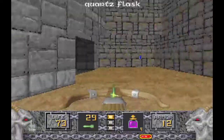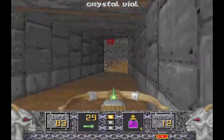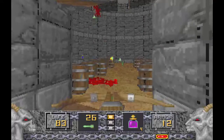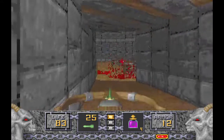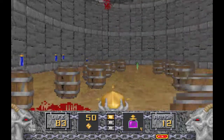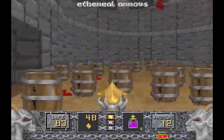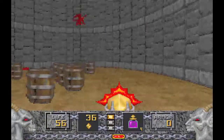Aparte de coger los ítems correspondientes, esta puerta de aquí nos va a llevar a una especie de plaza donde va a haber unos cuantos enemigos y donde además se encuentra la llave verde que estamos buscando. Queda ahí un poco disimulada porque parece que es munición de flecha, pero no — se encuentra ahí justo a la derecha donde estamos ahora. Ahí está la llave que estamos buscando. Nos quitamos estos de en medio y cogemos la llave.